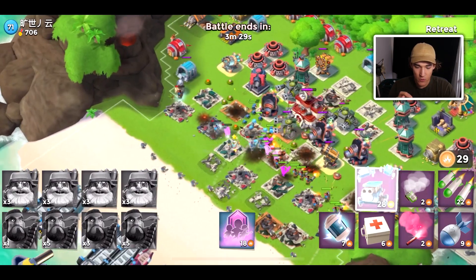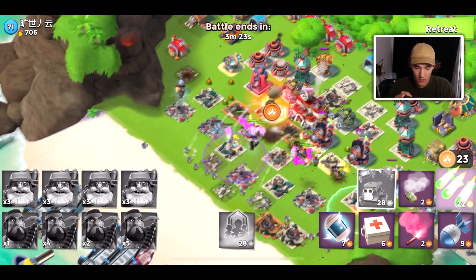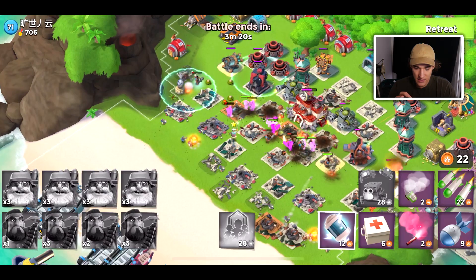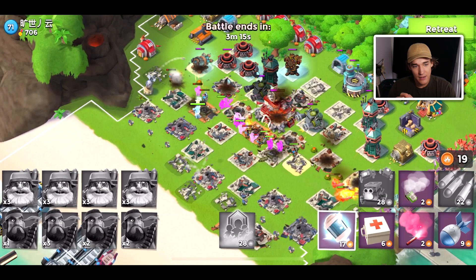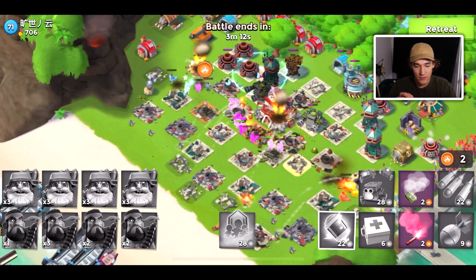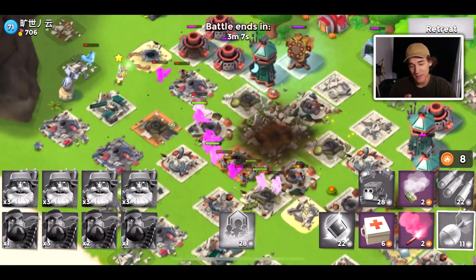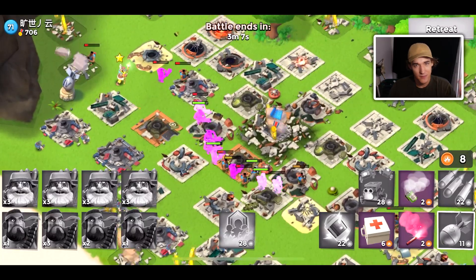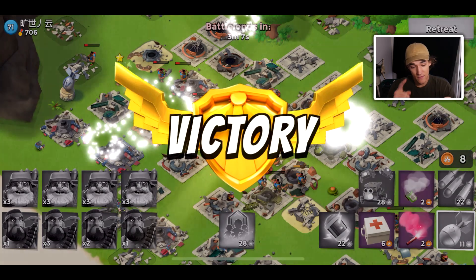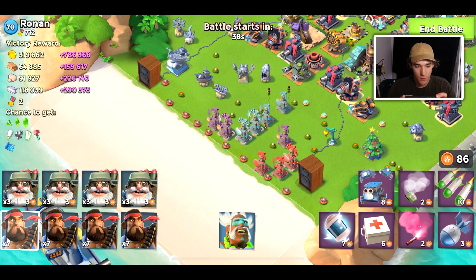Now this is the meta. But honestly, I feel like sometimes corner bases are probably better if you don't have a ton of health statues or a lot of high-level defenses. It's very hard to defend when you're an average player for your level. The majority of players that come up on your map are around your level — not like 10 levels higher. If they're 10 levels higher, you're way too high in medals, which is actually good. You get way more loot and you're able to farm a lot better because higher level players have more loot.